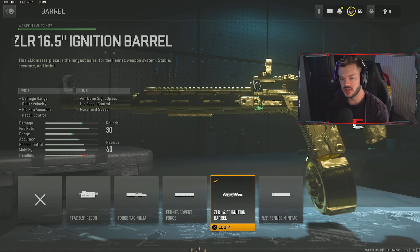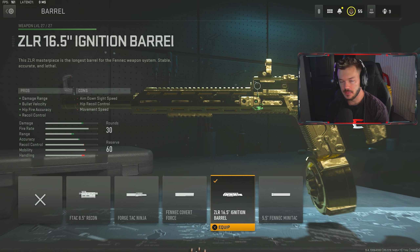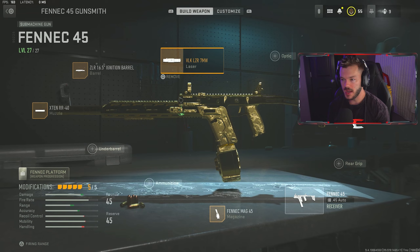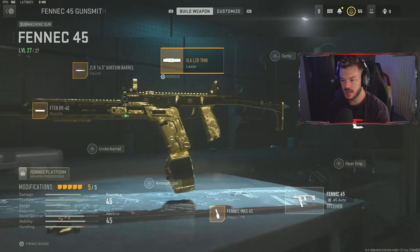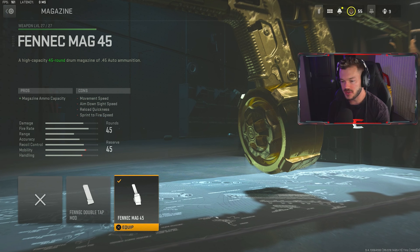For our next gun, we're taking a look at the Fennec 45. I got that gun gold as well — this is probably one of the most broken SMGs in the entirety of Modern Warfare 2. It's not really a long-range gun, but the recoil is very very minimal, just pulling down on the stick a little bit, and this thing takes people out extremely quick. This is the only gun in its weapon tree, so it has 27 levels. First up, we're throwing on the X10 RR-40 suppressor for sound suppression, bullet velocity, damage range, and recoil smoothness.